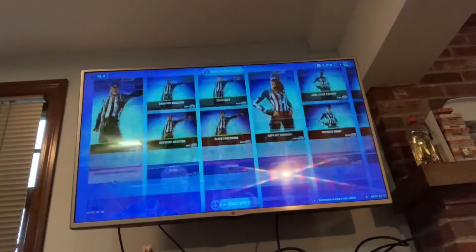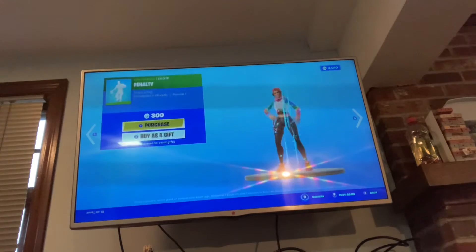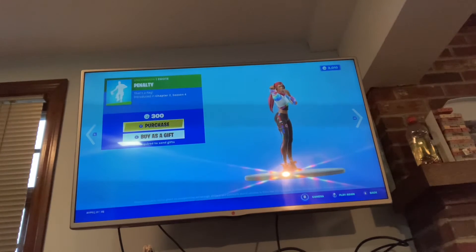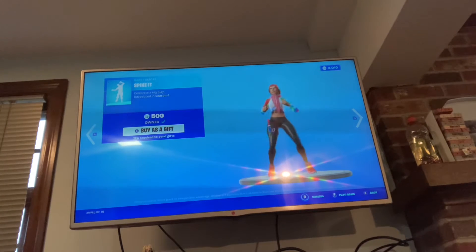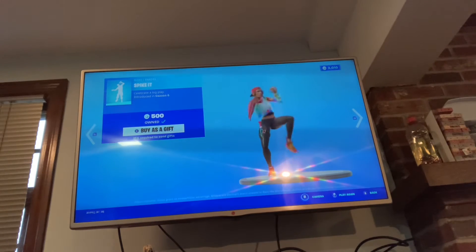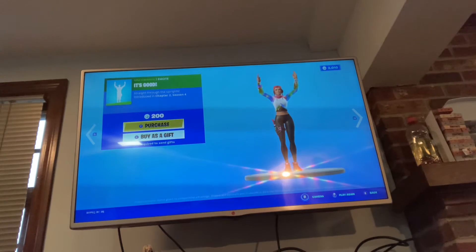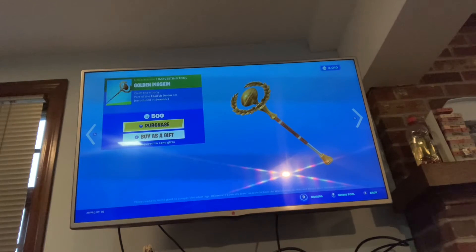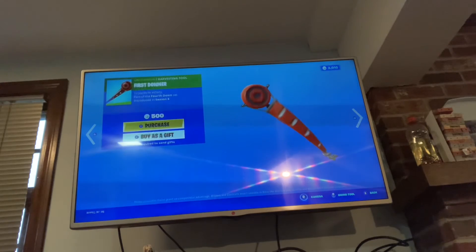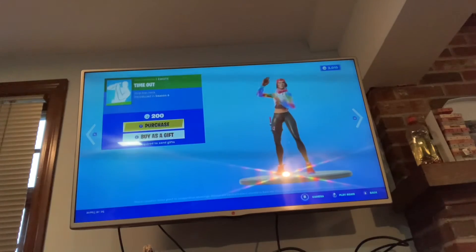Buy them all separately. There's the Logo - or Go-Go - that's a weird name. Penalty emote? Spike It? Still set down something on that one. It's good, I like that one. Denied. Golden Pigskin. Upright Axe. First Downer. Touchdown. Timeout.